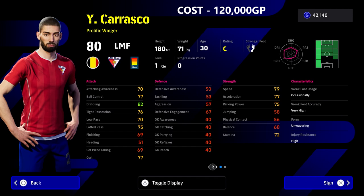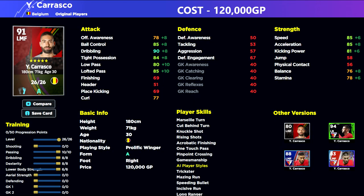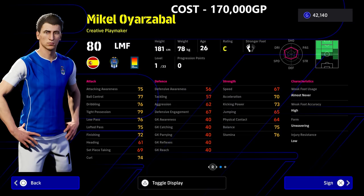Carrasco can play all across the left side of the pitch — left back, left mid, left wing. He's got a wavering form and brilliant player skills, and even though he's expensive at 120k, if you are looking for a dedicated left midfielder — and they are very rare to find — this is a good card if you're looking for a decent player to dribble and pass with. We know you can play left wingers or right wingers like Vinicius Jr. here, but this is a solid option.